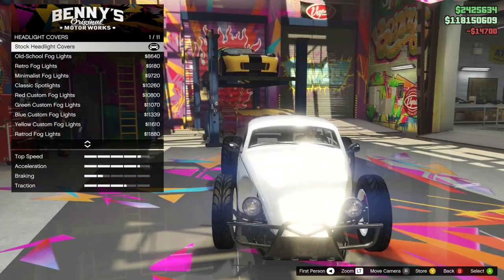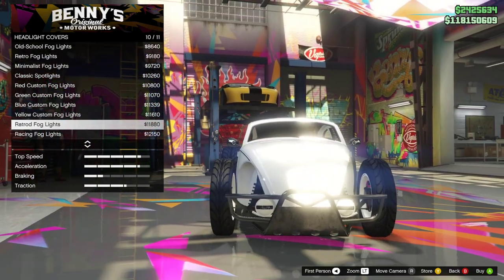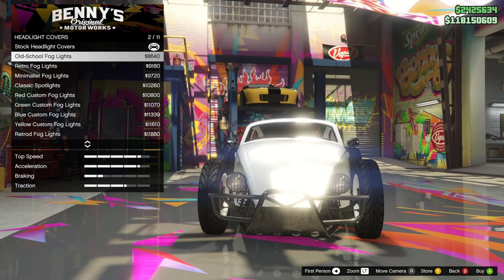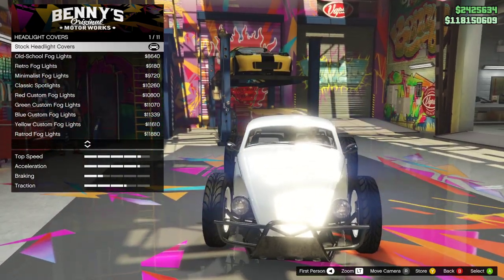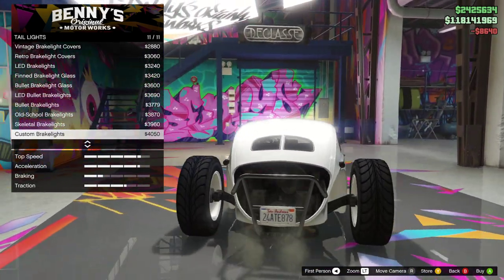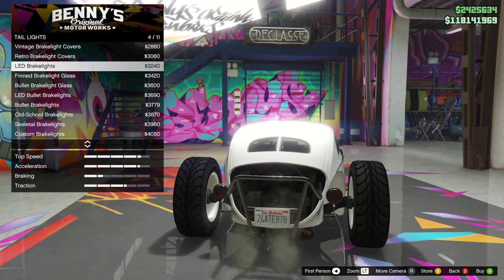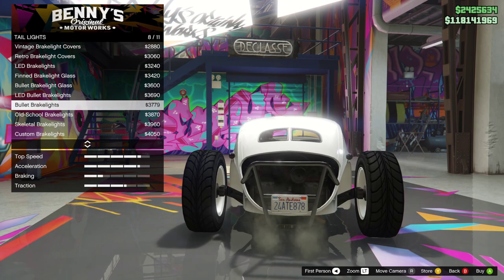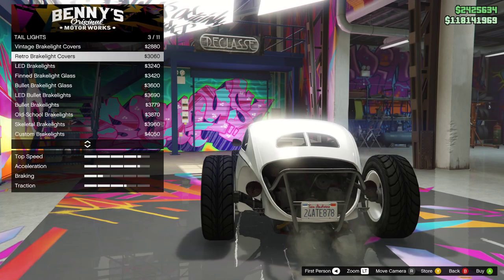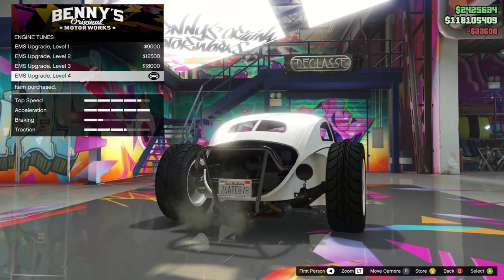Headlight covers — we can do some weird racing fog covers or rat rod fog lights. I actually like the position of those fog lights. Let's go for old school fog lights — I'm a big fan of the old school style. We got some tail lights too, pretty surprising — you don't see that as an upgrade option too much from Rockstar. Let's do retro. We did some retro on the front, so let's do some retro on the back.